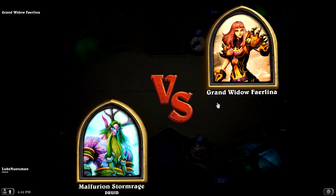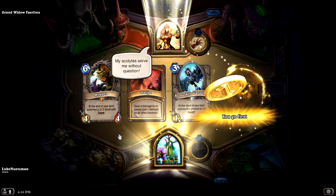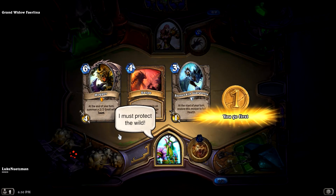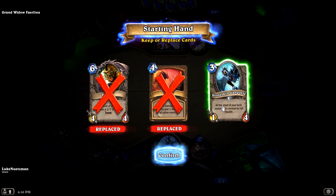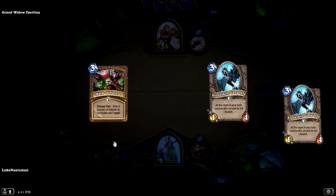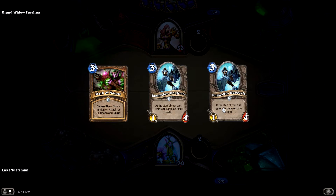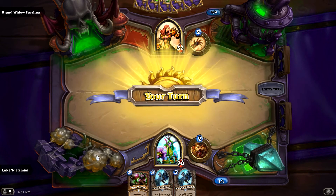Oh yes, much faster. Thank God. Yes, she's back. Hogger, really? It's too expensive. I'll keep the stupid Stoneskin Gargoyle. Maybe I'll get lucky. Mark of Nature — that would be really good to use on the Stoneskin Gargoyle, of which I now have two. Fabulous.